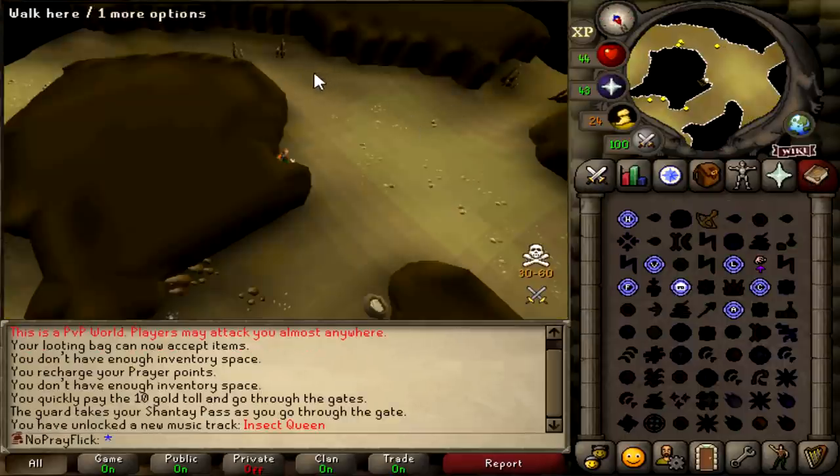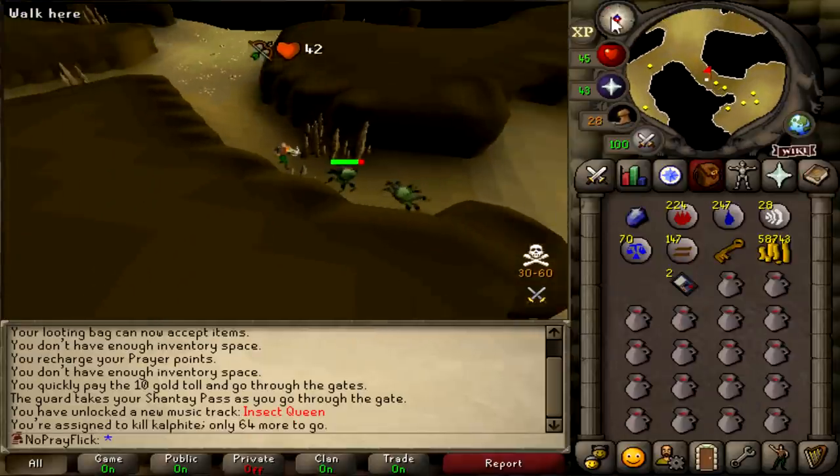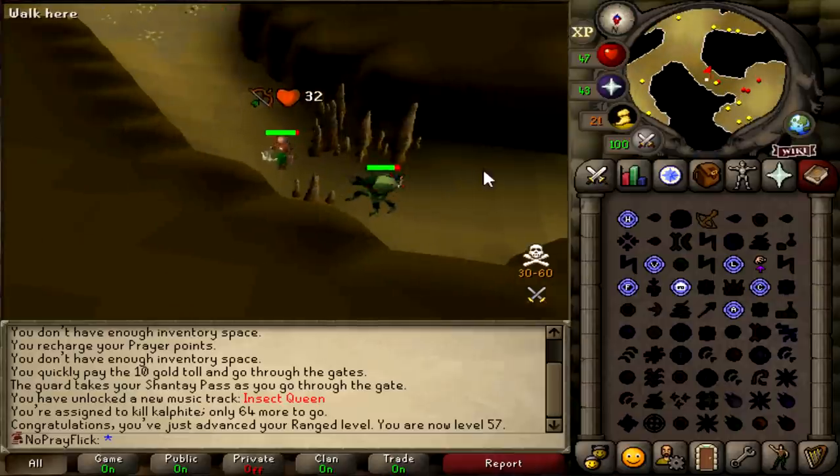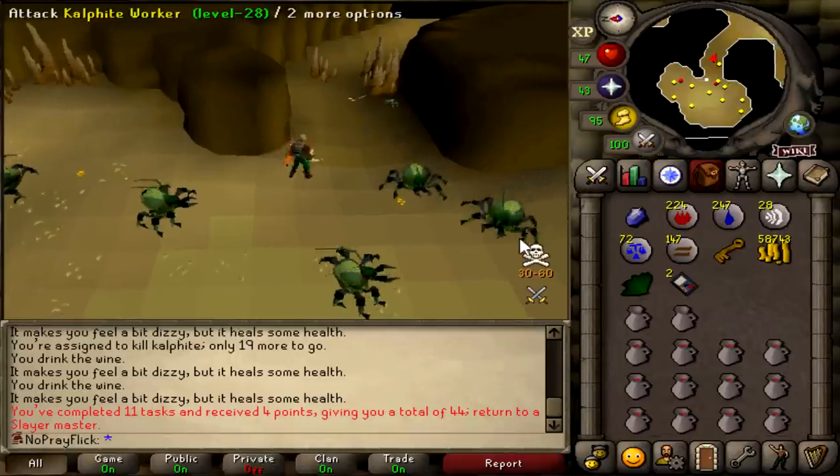There's a scout, so I don't know how smart this is. Let's do it — we have 64 of these to kill and we're going to be in multi for all of it. 57 range, four more levels so I can use that rune crossbow. Surprisingly enough, no one pulled up on me while doing that. Another slayer task done.